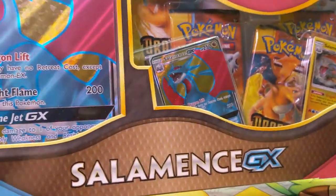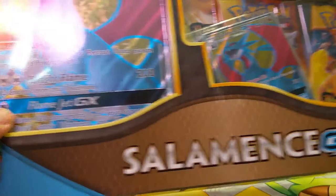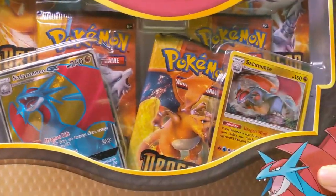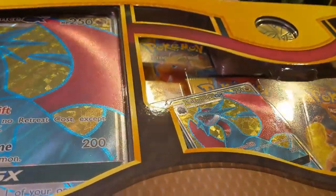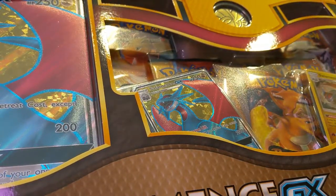Hey guys, it's Iwantaturtle and today we're going to be opening a Salamance GX Dragon Mastery Box. So it looks like inside we have 5 booster packs and a couple Salamance cards. We're trying something a little different where we're actually using our phone to record versus our handy cam. Because of that it's super zoomed in, so I'm just going to pause the video real quick and we're going to open up the stuff.